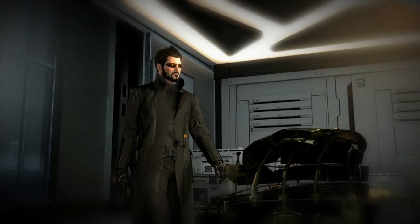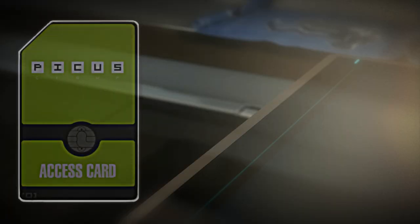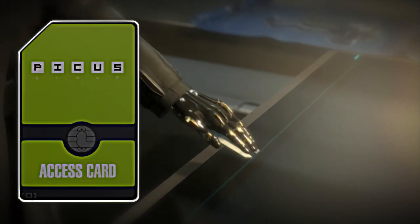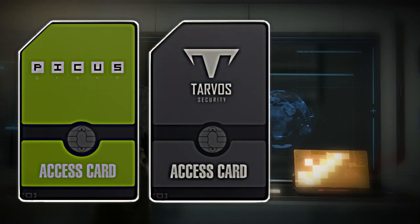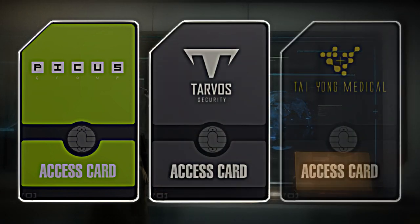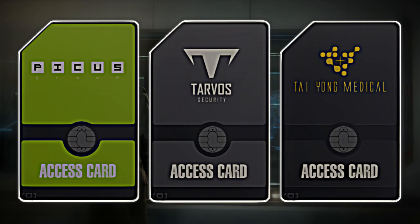Hello fellow Augs, KatoGenesis here bringing you another guide for Deus Ex Mankind Divided. This one will be going over the three corporate vaults you can find within the Palisade Property Bank. I'll be showing how to enter the corporate vaults without going in the front door and where to find the three key cards required to access each one, so let's get started.